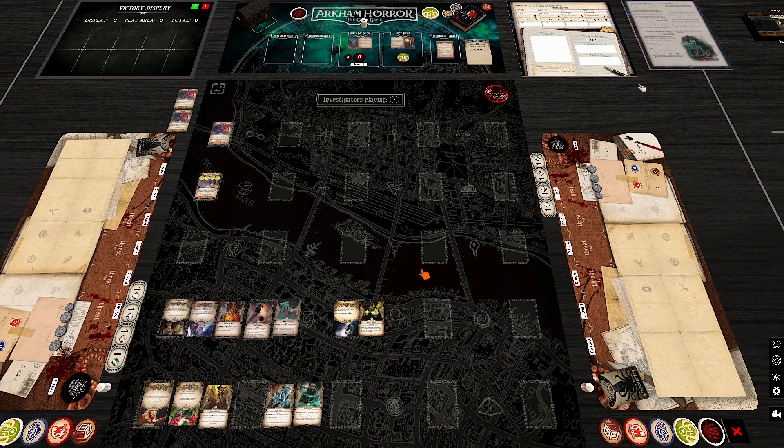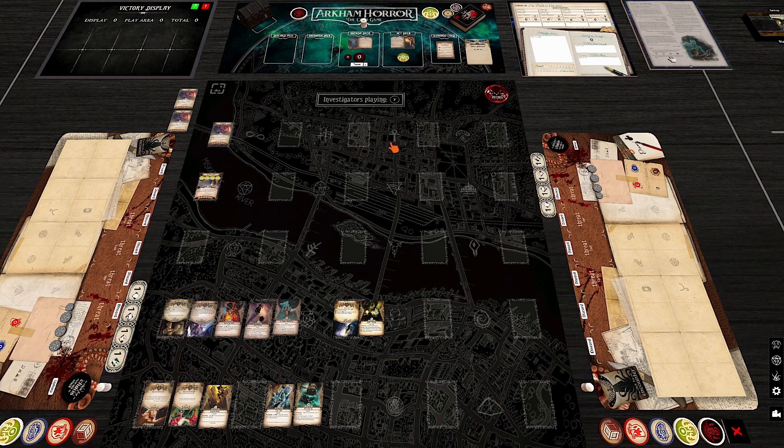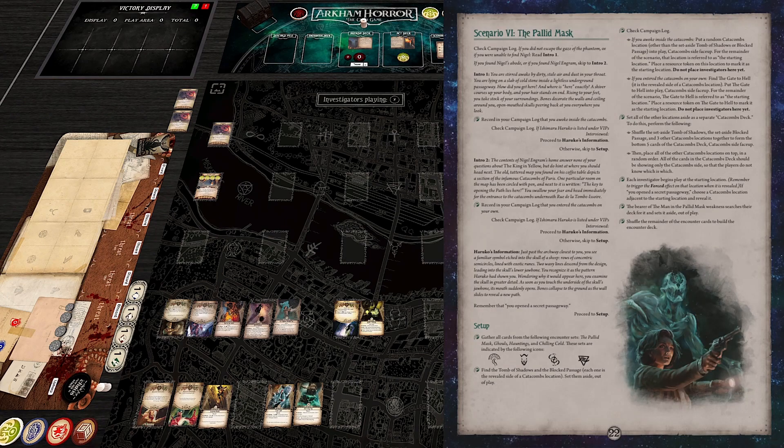The important thing for this scenario is that locations are going to be constructed in a catacombs deck. First, we need to talk about whether you interviewed Ishimaru Haruko, because if you did, you opened a secret passageway which will affect the setup. Similar to Miskatonic Museum back in Dunwich, we take two locations — the Blocked Passage and the Tomb of Shadows — plus one randomly chosen location to form the bottom three of the catacombs deck, and shuffle the rest to make the top seven or eight.